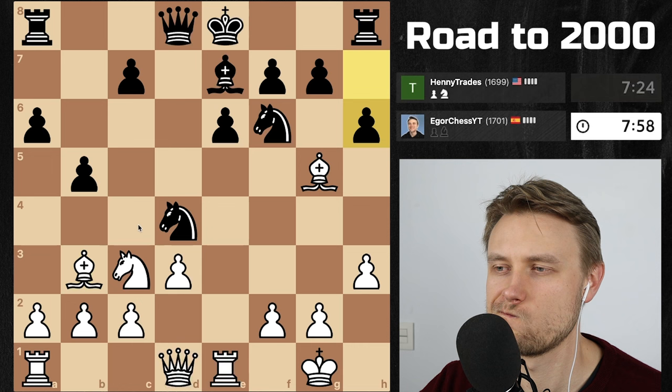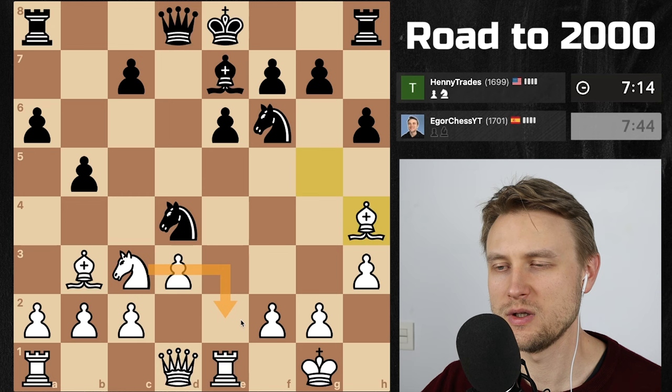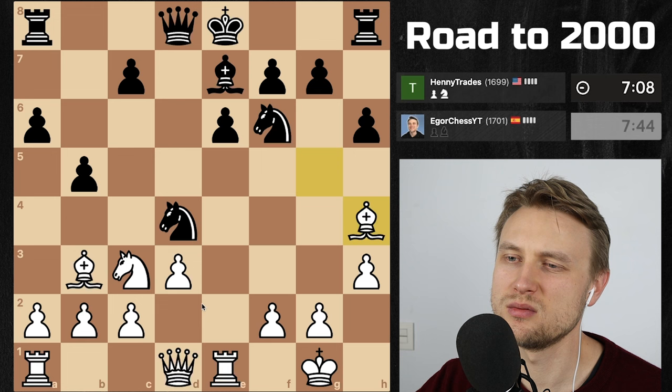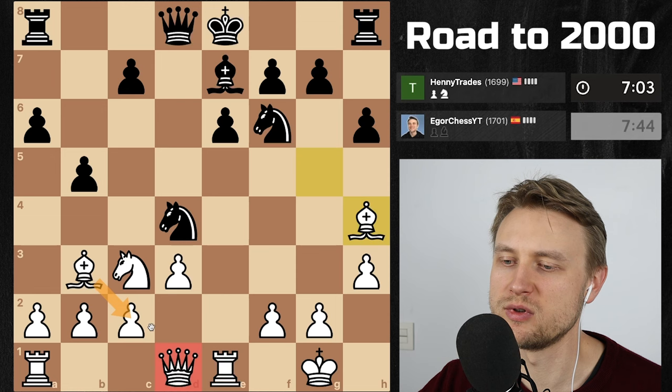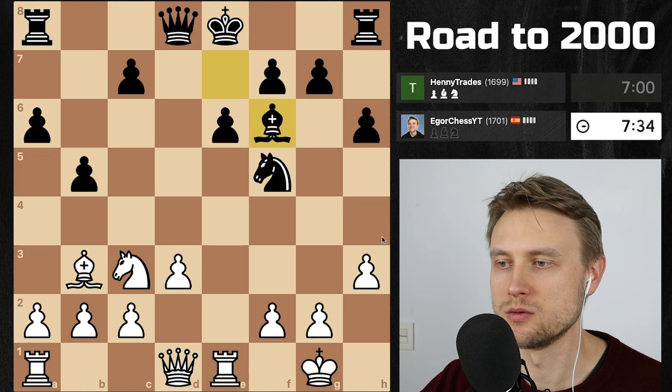Seems so passive here. Knight e2 to get rid of the knight, but then again I block my rook. I'm not really liking my position. I can move the queen now because the bishop protects c2. He goes after my bishop — I should probably just take here.